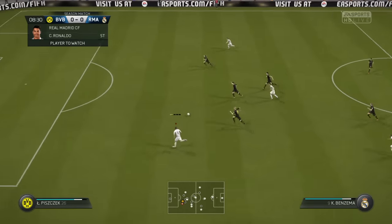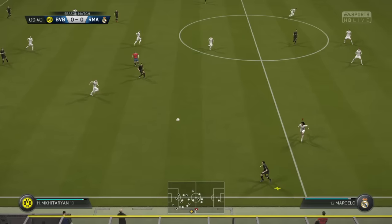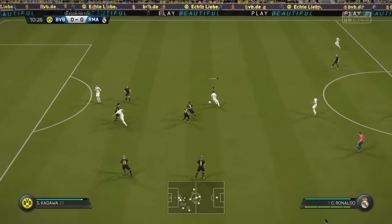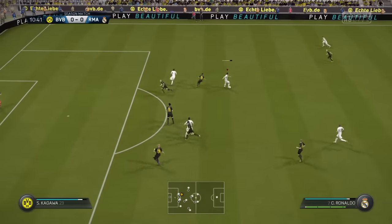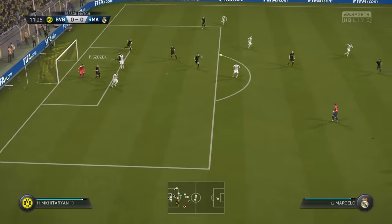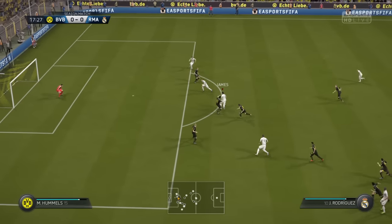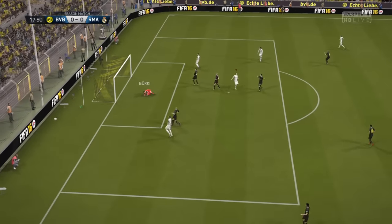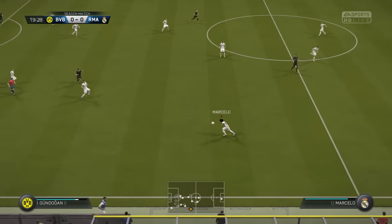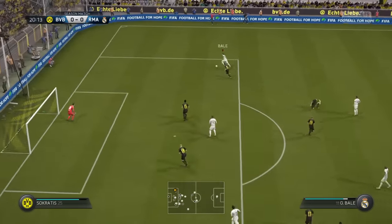Against Dortmund the first time didn't go well because of all those misses, and in this match we miss a lot again. I think that should have been a penalty but Benzema somehow didn't fall down — would have been an easy tap in. Look at this skill move combination by Ronaldo with the sprinting trick, we get 1-0 but miss again. In the 17th minute, ball to Benzema and James — nice moves but another save from the goalkeeper.